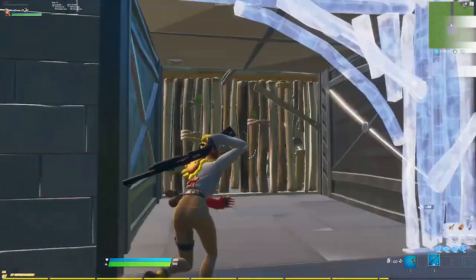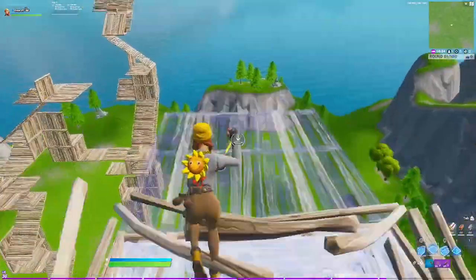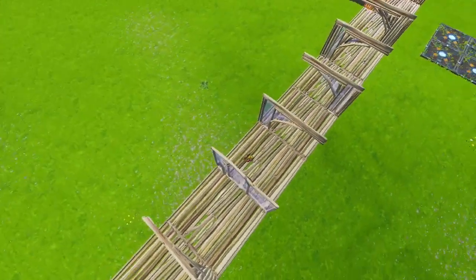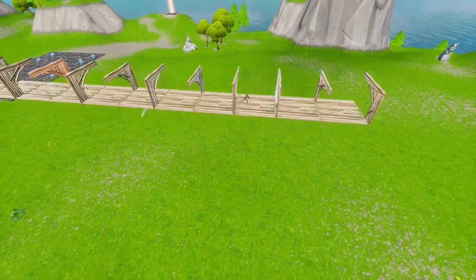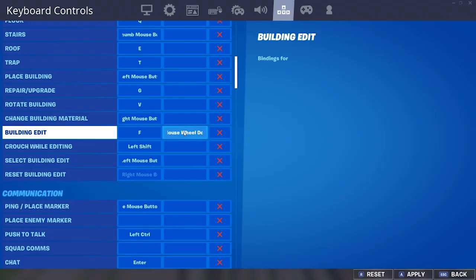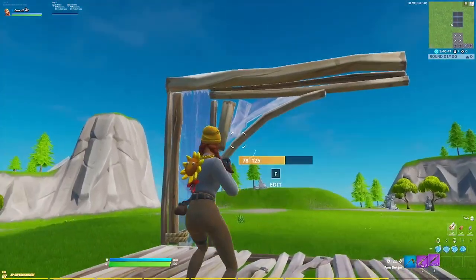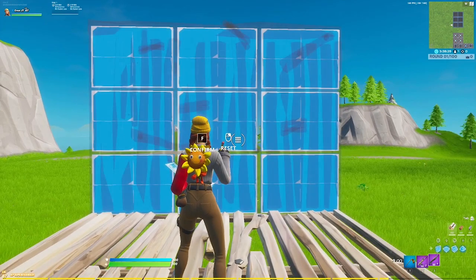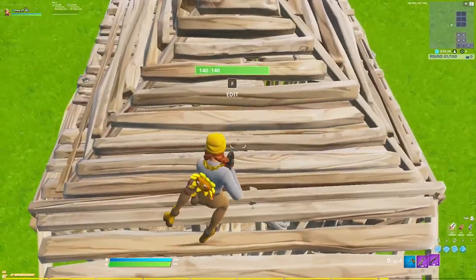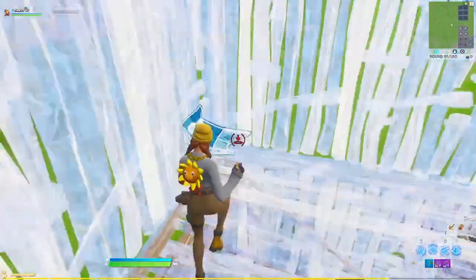For editing, my advice is simple: F or E are the best keys. Some people use other fingers to edit, but the index finger is superior — your middle finger is always on W anyway, and the index is the next strongest, making it the most reliable. If you're on keyboard and mouse, you need scroll wheel reset. The way to set this up properly is to set your scroll wheel as a second option for building edit, and then either the first or second option for reset building edit. To check you've got it correct, you should be resetting by scrolling two clicks down — if you're having to press F to reset, you've got it set up wrong. Finally, I'd recommend keeping rotate build piece away from your build keys because you will hit it accidentally a lot. You can unbind it completely, but I like mine on V using my thumb, so I have to deliberately press it when I need it.